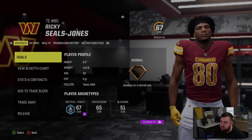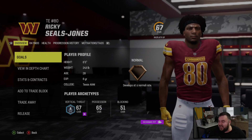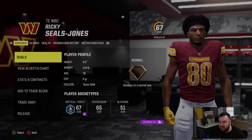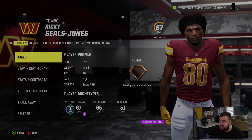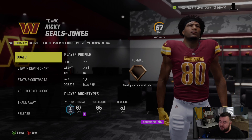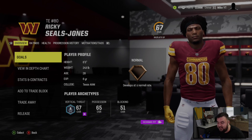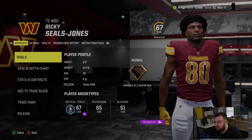We did make a roster move today — Ricky Seals-Jones, the tight end. We went and picked him up from the free agent market. We're down two tight ends with Bates being done for the rest of the preseason, and we have another guy down for the year. Ricky Seals-Jones is a little better backup option than what we had, so hopefully he can do something for us here in the preseason.